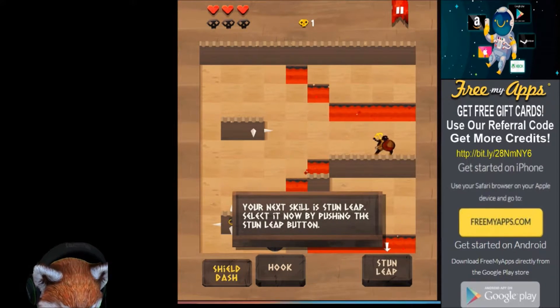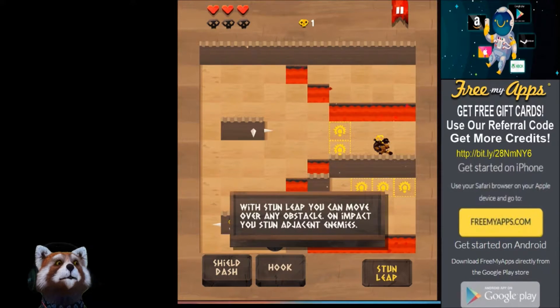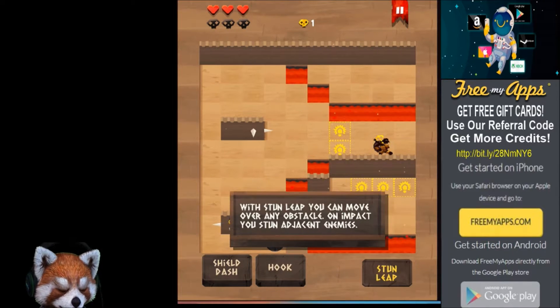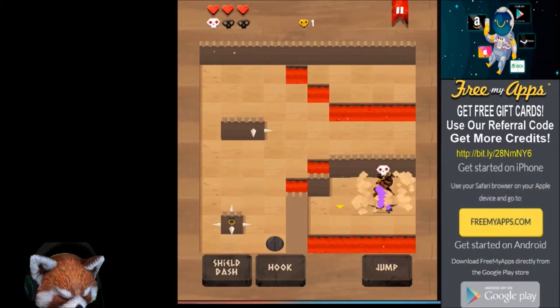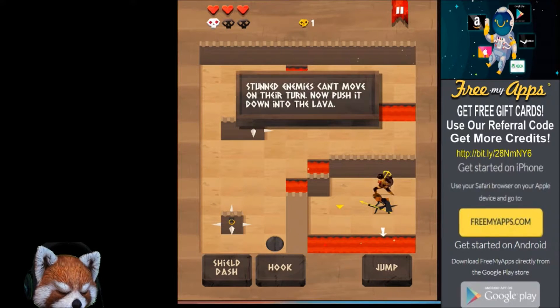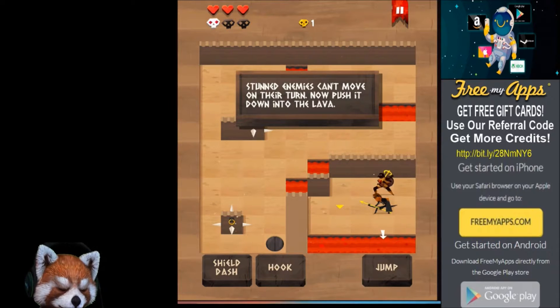Your next skill is the stun leap. With stun leap you can move over any obstacle — on impact you stun adjacent enemies. Tap this tile to jump onto it and stun the enemy next to it. Stun — so he probably has to skip a turn. Yep, exactly. Now push it down into the lava.